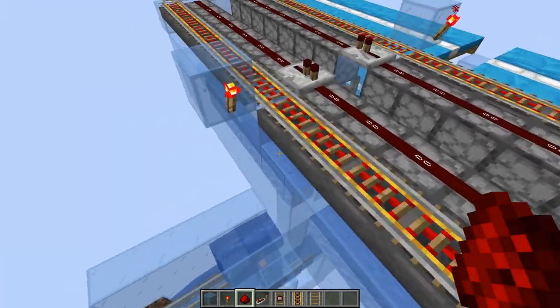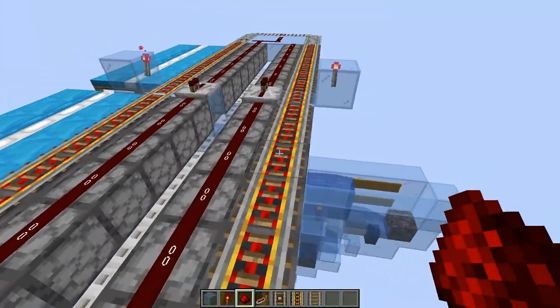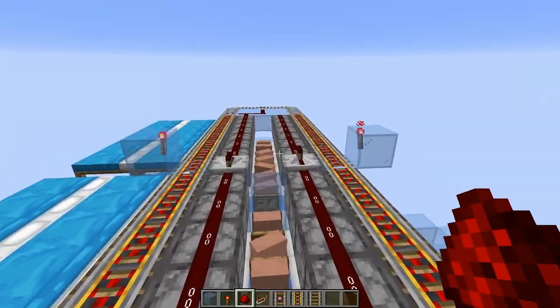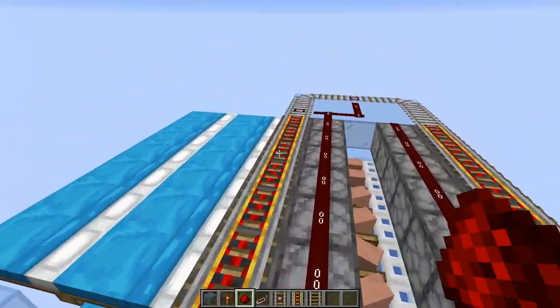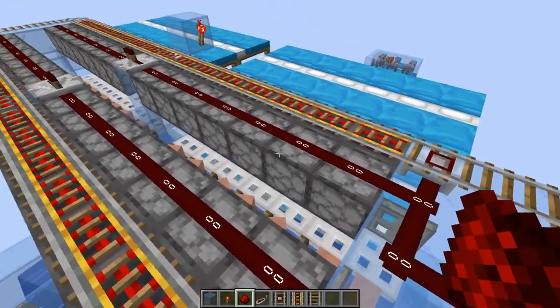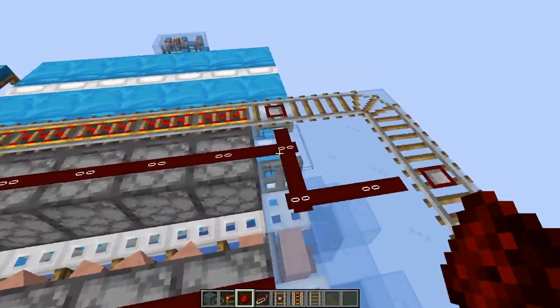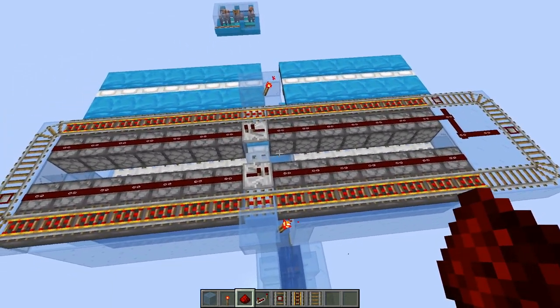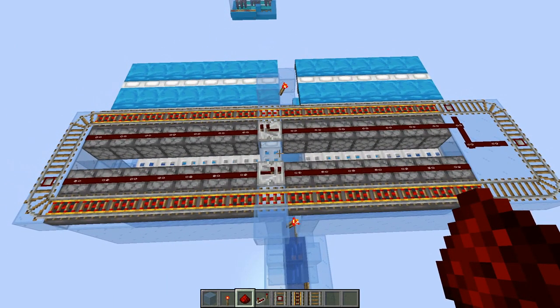Basically, when the cart comes across, it's already giving carrots to all the droppers on that side. Then the detector rail powers all the droppers on the other side as well. For some reason this side always ends up with extra carrots, so I actually fire it off twice even though sometimes it won't have carrots in it — but you want to set it up that way.